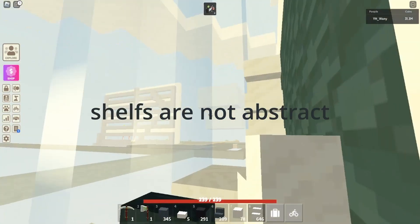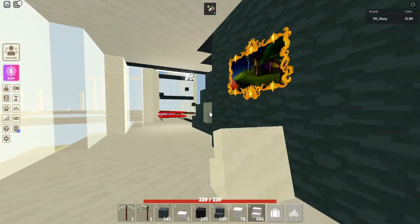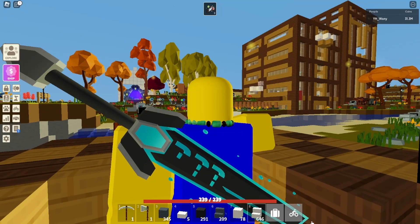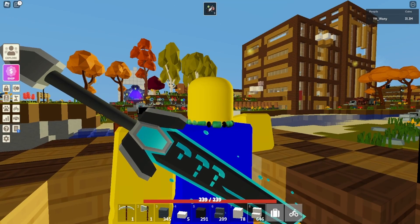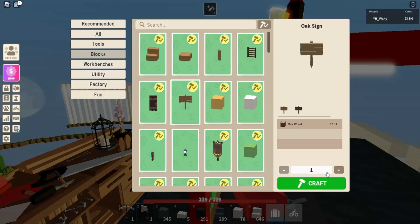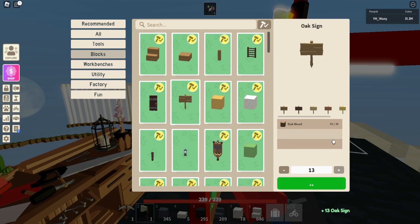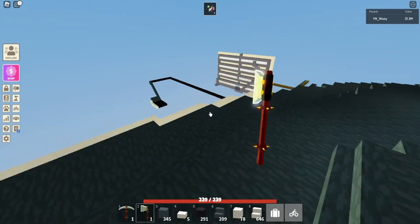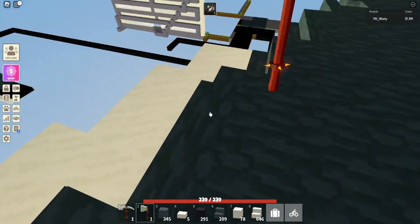I'm gonna have to go get some more oak wood because I need to craft some more signs. Let's get to work and craft — that's a lot of signs. Let's get back down onto the third floor; I think I'm gonna work on the third floor instead.